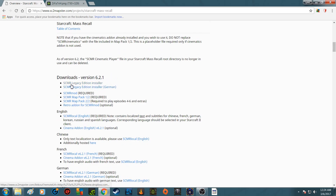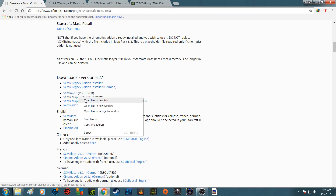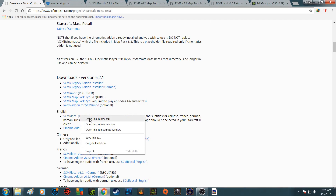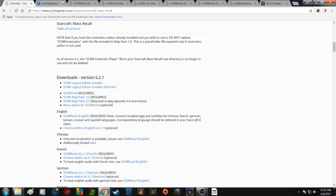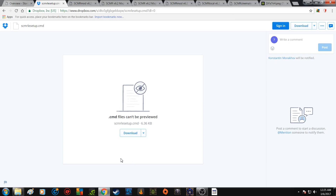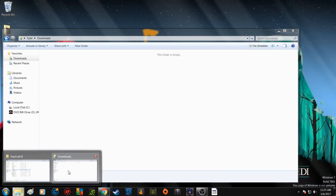You're going to download — I'll open each tab here — the Legacy Edition Installer, the Mod, Map Pack, Map Pack, Retro Add-On, English, and the Cinematic add-on. So it's 1, 2, 3, 4, 5, 6, 7 files. These six are going to be zip files, just download them, and then this one is going to be a command file, and they're all going to go into your downloads folder.